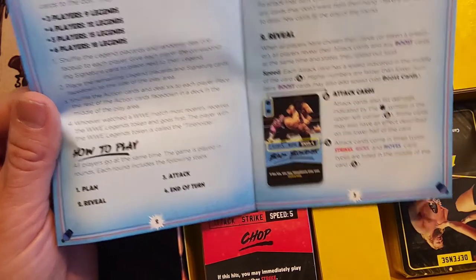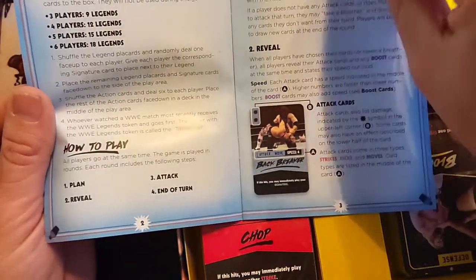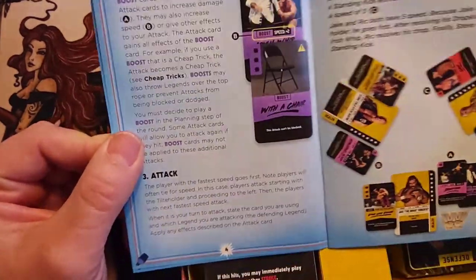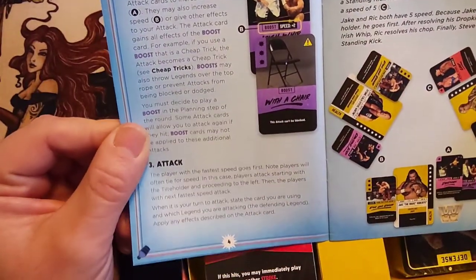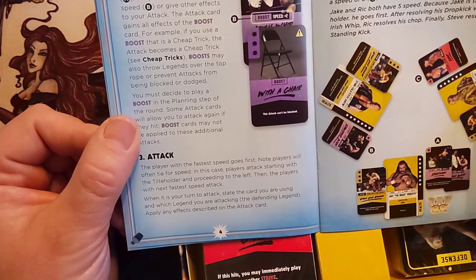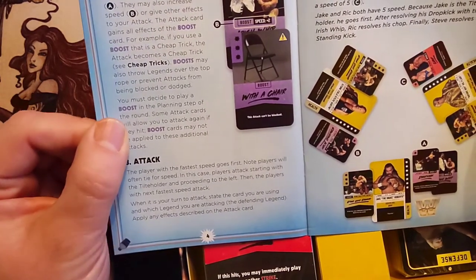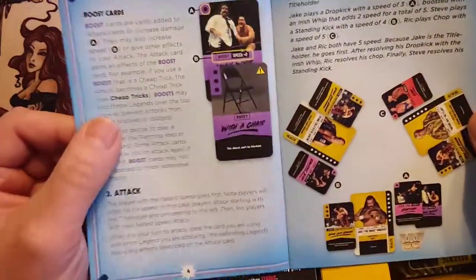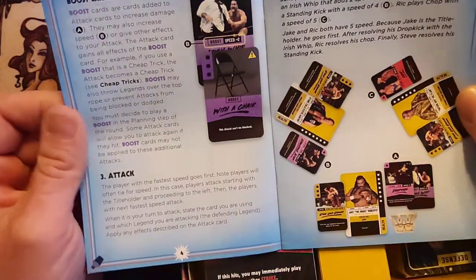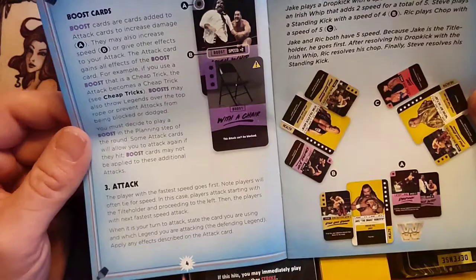Attack cards come in three types: strikes, kicks, and moves. And then there are boost cards. The player with the fastest speed goes first. Players will often tie for speed — in that case, players attack starting with the title holder and proceeding to the left. It's a very easy-to-follow rulebook, looks pretty simple. I'd probably classify this as a beer and pretzel game.